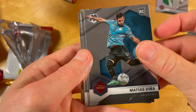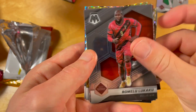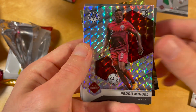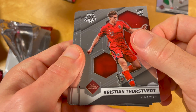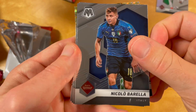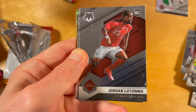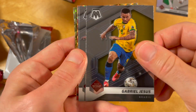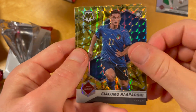Usually these Road to World Cup products don't have a very strong checklist. I think this product is created almost exclusively for Holland. But instead of Haaland we pull Christian Torsved, who is on fire now. And Italy, who somehow managed to not qualify for the World Cup — but still, it's nice to see some teams like Qatar which are usually not in the product.